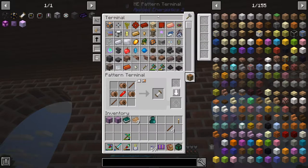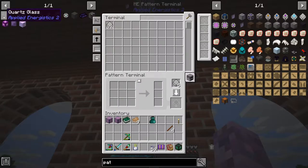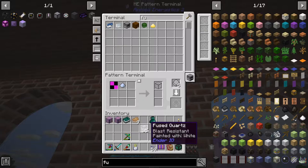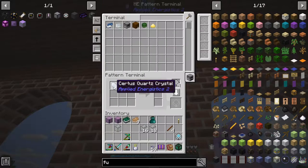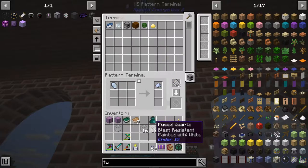That'll be handy. Five patterns - so we want quartz glass and this is going to be a processing recipe. We want quartz - one fused quartz, one certus quartz dust becomes quartz glass. There's one certus quartz crystal - nice, because we've got a machine set up for that.